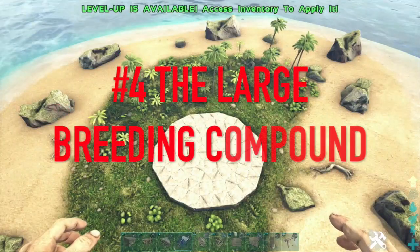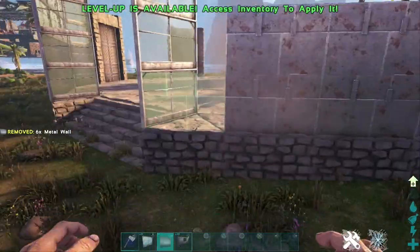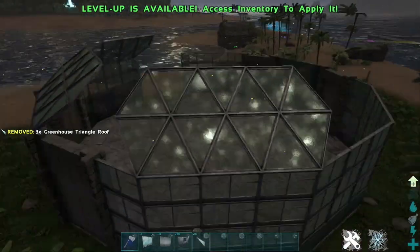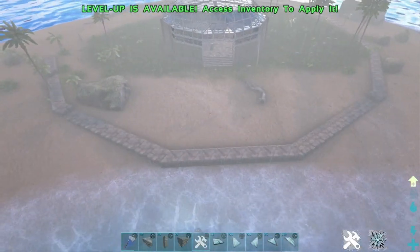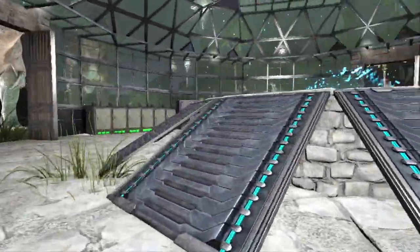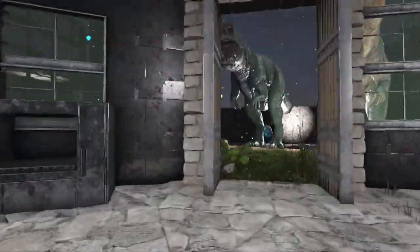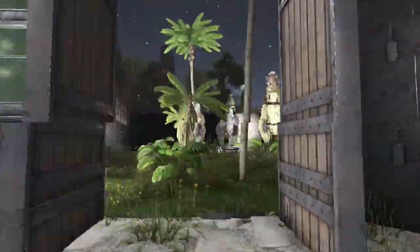Number four: the large breeding compound. I've saved the best for last — my final design is the largest breeding compound for your extra-large dinos. I wanted to create a space big enough for Gigas and Rexes, but also something that looks cool. It's easy to just throw up some behemoth gates and call it a day, but this design has it all. You can see we have a central hatching pad along with a central building and pens around the outside. Each of these doors leads to individual pens that are all connected, with plenty of space to breed tons of large dinos.